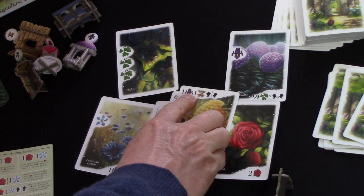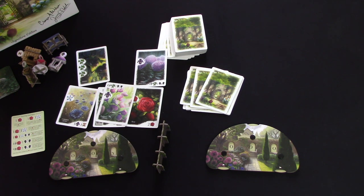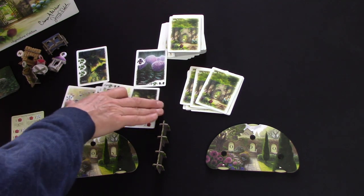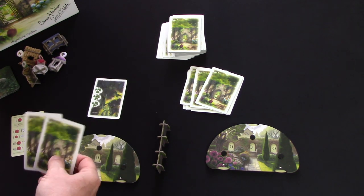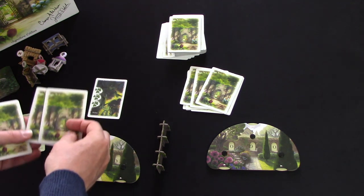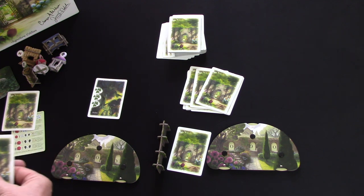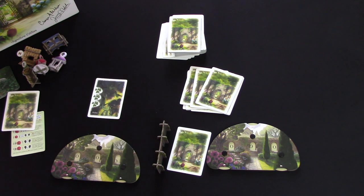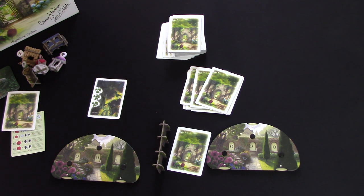Competitively, because you're scoring points off your neighbours' gardens, you have to keep an eye on your neighbours. Playing cooperatively, you have to work with them. Not just that — in a game turn, you're playing one card to your garden but also passing two of your cards to your neighbour. In a two-player or solo game you pass to your single neighbour; in multiplayer (three or more) you pass one card to your left and one to your right, and receive two cards in return. Although the rules are simple, there's a lot of strategy in the cards you're passing.